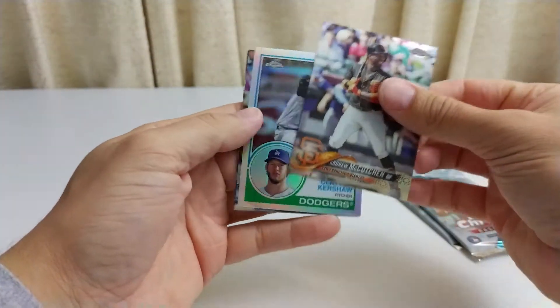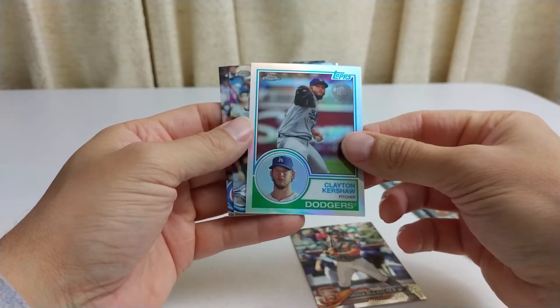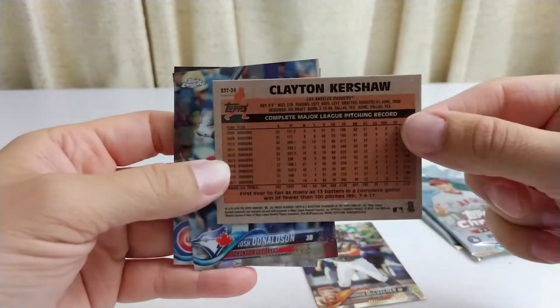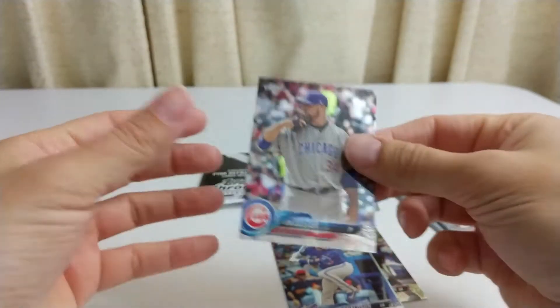Andrew McCutcheon — no longer with them. Clayton Kershaw, that's a cool looking card. 83 Tops — Clayton Kershaw insert, I guess that's an insert. Josh Donaldson and John Lester.